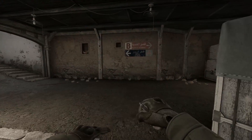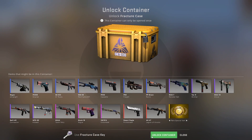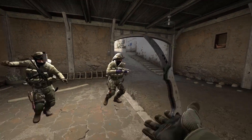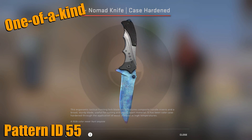A lot of the missing knives — the knives that don't exist yet — are Shattered Web knives. And thanks to the newly released Fracture Case, which contains the Shattered Web knives, some of them are finally starting to be unboxed. For example, there's been a bunch of Blue Gem patterns unboxed for the first time. Someone unboxed this Pattern ID 577 Paracord Knife for the first time — quite a nice knife. And this Pattern 55 Nomad Knife, which is also a very nice Blue Gem. And someone has also unboxed this Pattern ID 403 Nomad Knife, which is another very nice Blue Gem pattern.